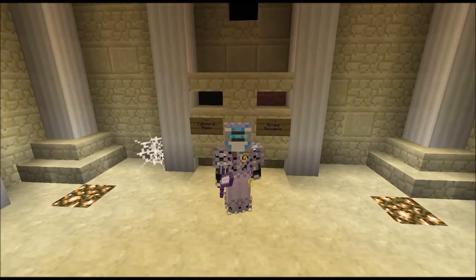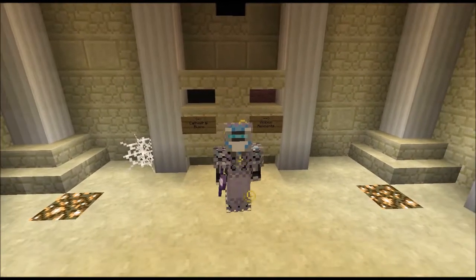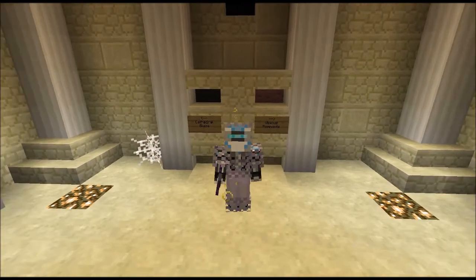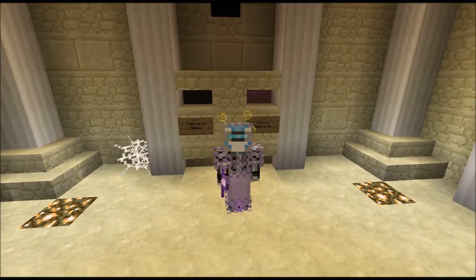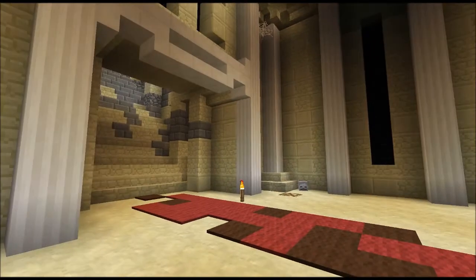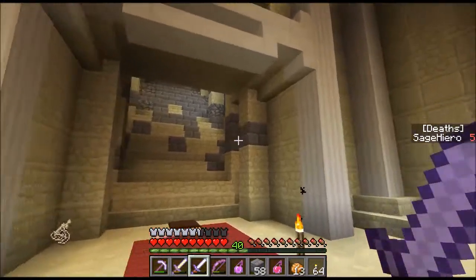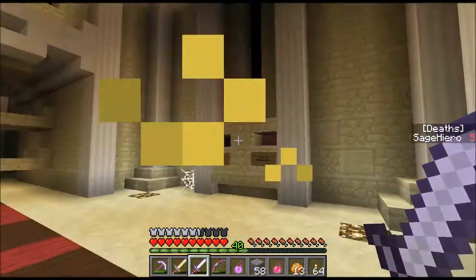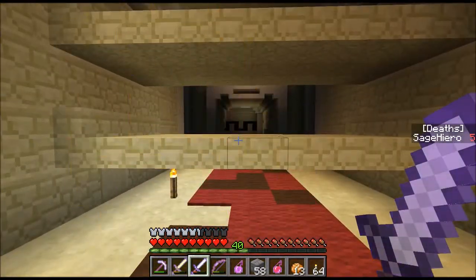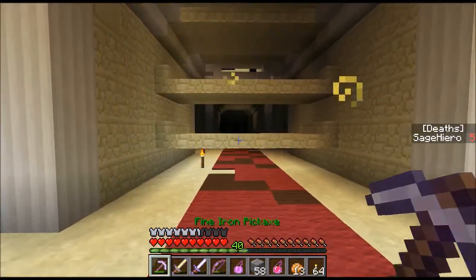Hello everyone, this is Sage Hero here. Welcome back to another episode of Simulation Protocol 2: Overload. We are here in the section between the dark gray wall area and the pink wall area, between Cathedral Blaze and Vicious Remnants. We just completed Vicious Remnants — it took us about three episodes. It's a really big place. I'm wondering if this place will be just as big.